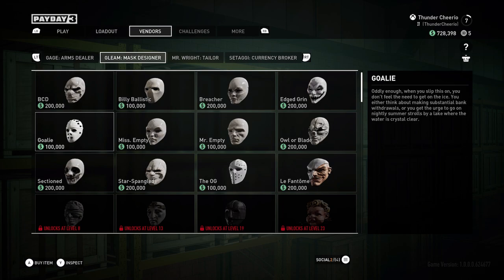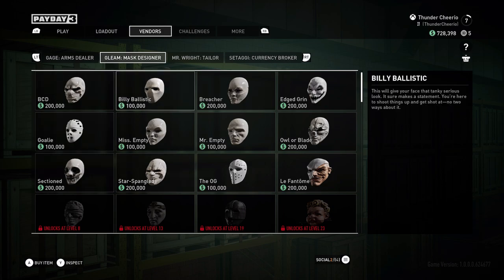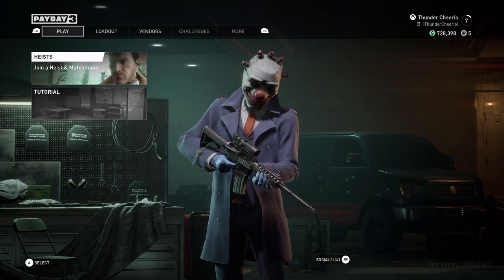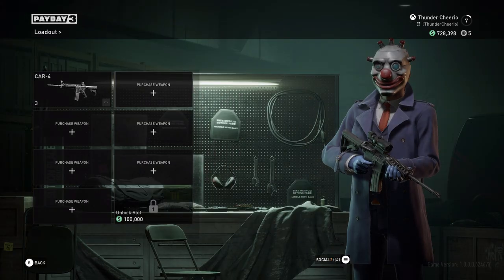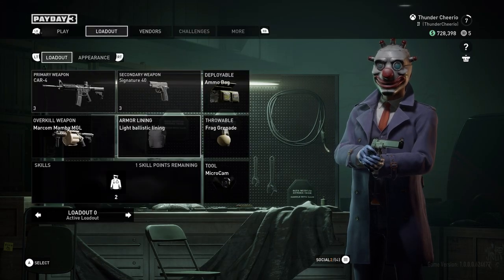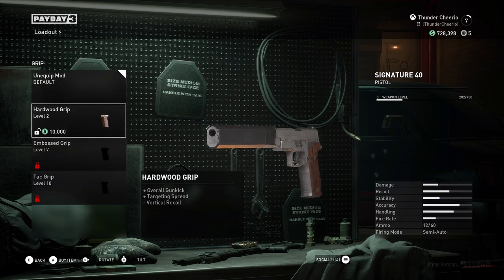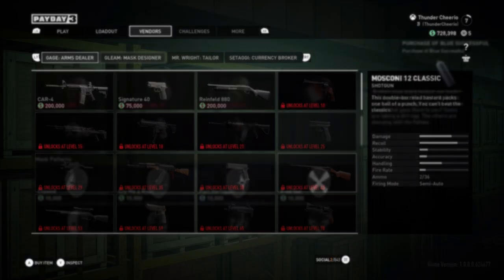Small things, like the menu doesn't loop back around when you're scrolling, so if you scroll to one end of the menu, you gotta click the button just as many times to get back to where you started. The pause menu doesn't let you click B, at least on an Xbox controller, to exit — you gotta click A on resume game to get back into the action. These are small things, but they are welcome quality of life changes that make navigating menus easier with all the muscle memory from other games.